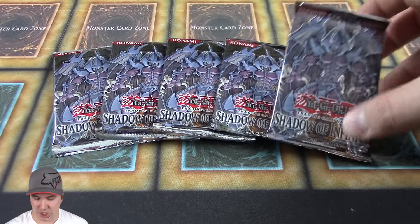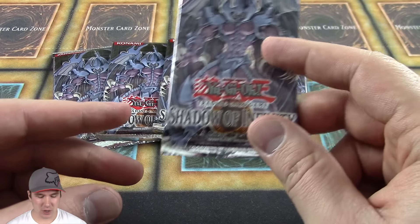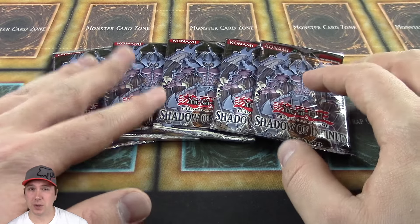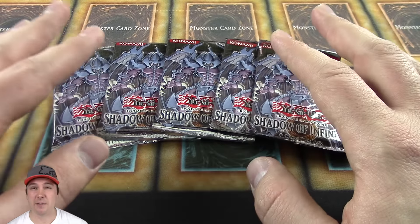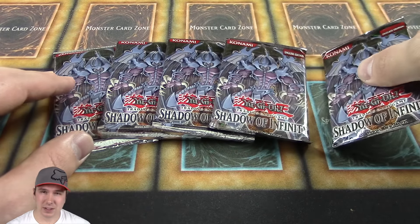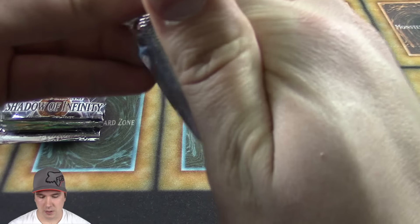It's Jobber here, we're doing an opening of Shadow of Infinity — it's the 18th set ever made in Yu-Gi-Oh. Hope you guys enjoy this video, please comment below, like and subscribe for more. If you do, you have a chance of winning a free booster pack. Right now the winner is from tomorrow's video, which will be Enemy of Justice, the 19th set ever made.